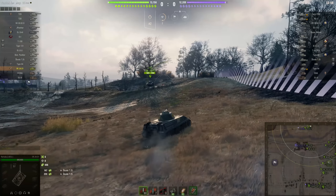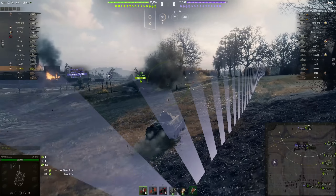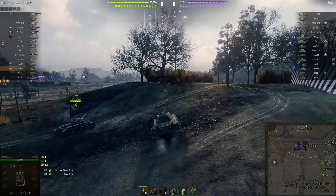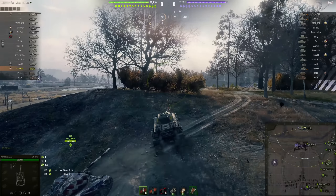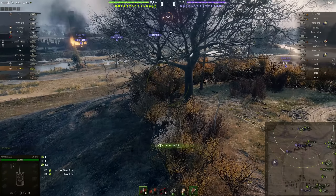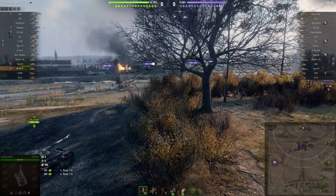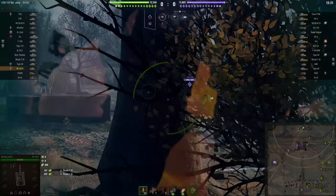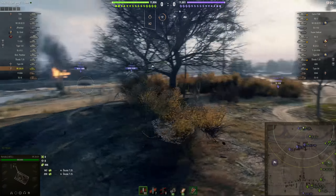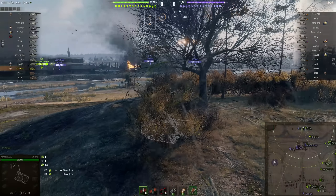Instead you've got a choice of the 50 millimetre or the 75 millimetre that Nerdku is currently using. Oh, by the way — just for a quick laugh — see the T20 there? See how small the T20 is compared to this thing? This is a light tank; the T20 is supposed to be a medium, and that thing can pack a 90 millimetre gun. How? Where does it put it?